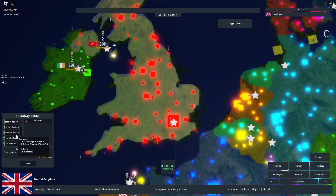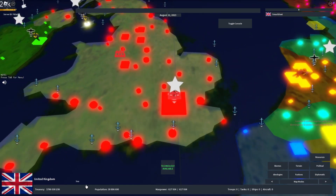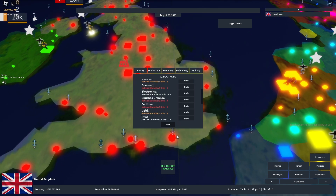Next is the factory change: if you don't have enough resources to support the production of two factories, one of them will be cancelled and the other factory will continue producing, rather than both factories getting cancelled. As you can see, one of my factories is online while the other one just got cancelled.